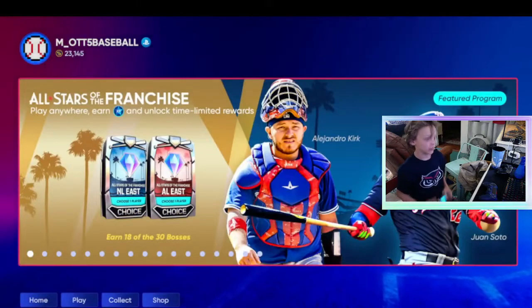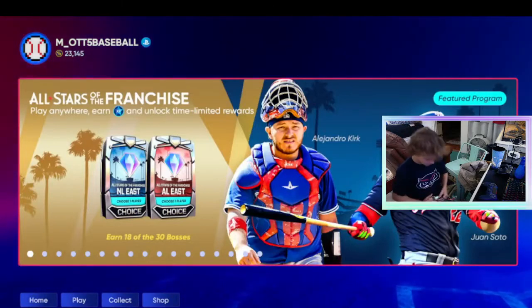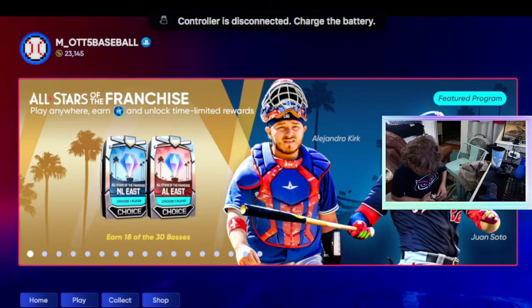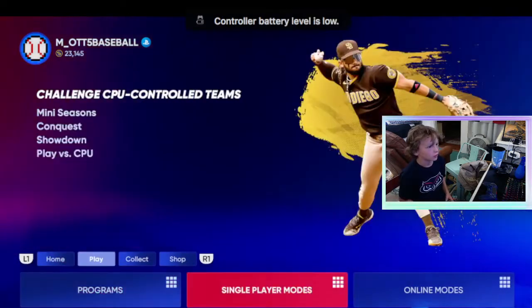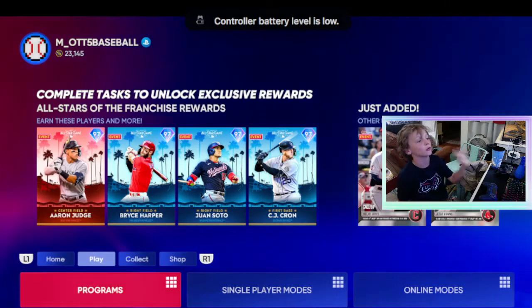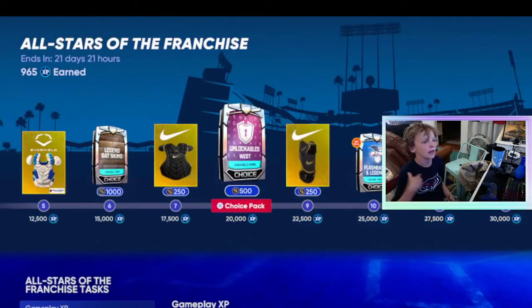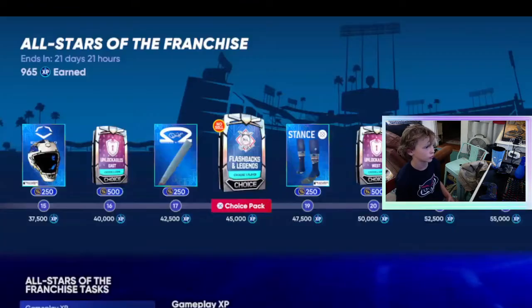We're looking at them right now. This is about to be the most insane update yet. Aaron Judge, Bryce Harper, Juan Soto, CJ Cron — we're going to take a look at all of these cards and give you my in-depth breakdown of which ones are good player cards.